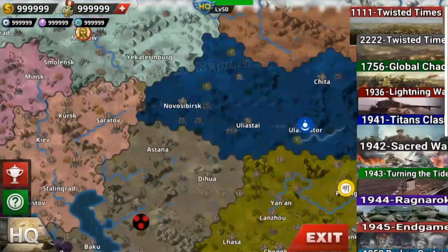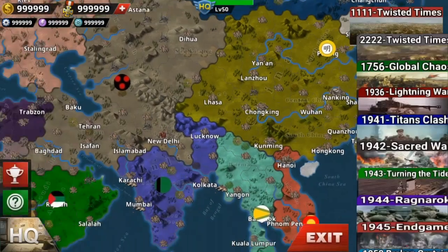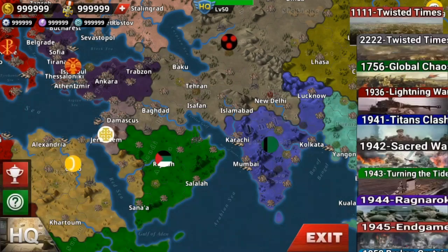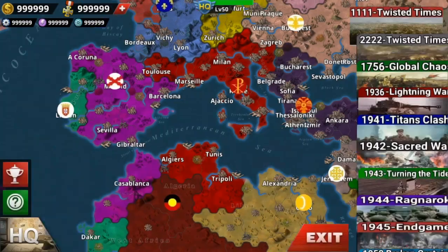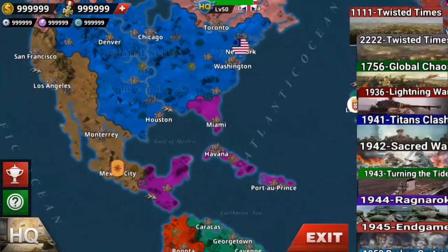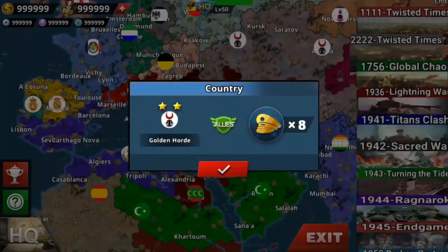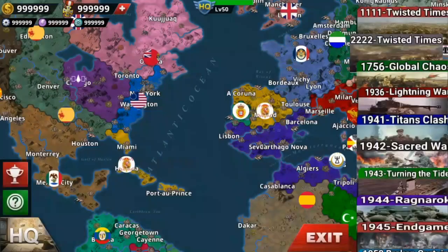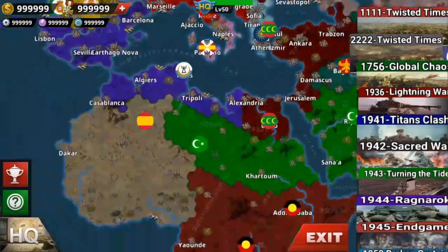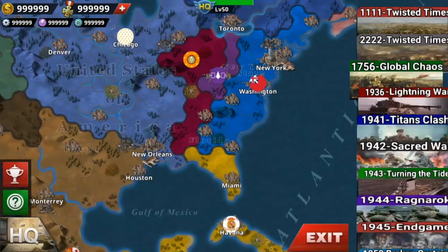We've got Kingdom of Poland, 1111 Twisted Times, Ming Empire, Arab Tribes, Western Roman Empire, Eastern Roman Empire, Kingdom of Spain, Portugal, United States, Aztec — this is 1111. Then 222 Twisted Times — we got Golden Horde, Han Dynasty and all. Spain is broken. Republican Carthage, 1756, 13 Colonies.